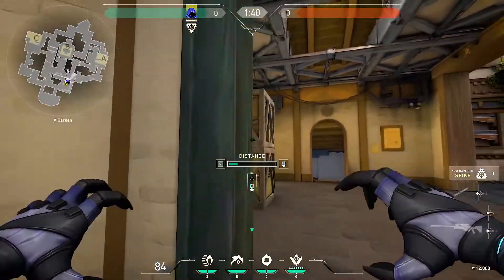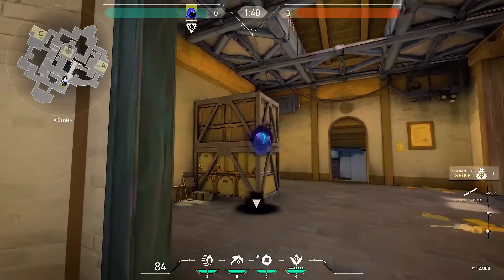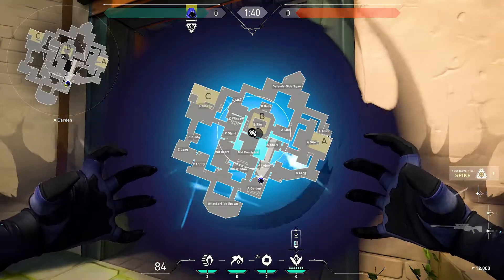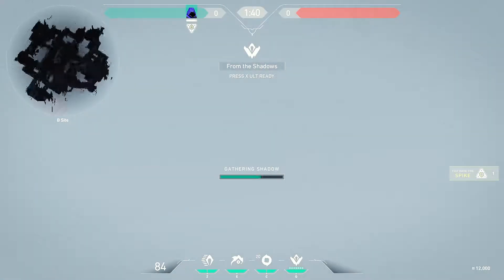Next up we have what I call the spooky B-strat. You double smoke wherever you want to go and then teleport directly into the middle of the double smoke. This keeps you shrouded from both sides of that middle part. Then after your cooldown you're safe to move.